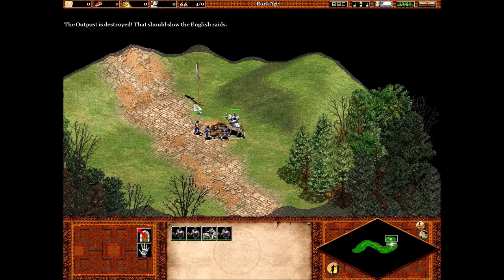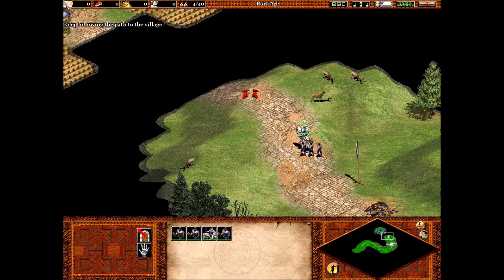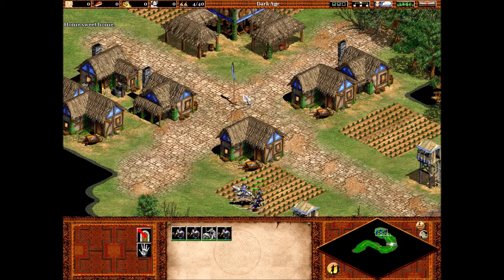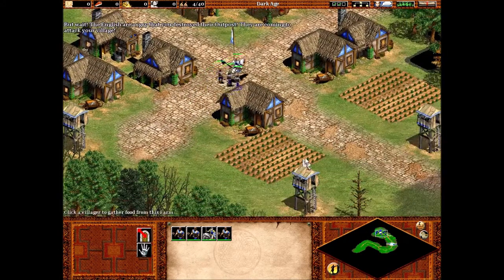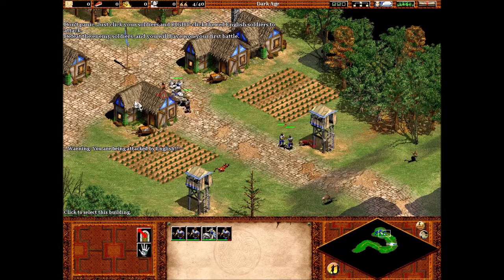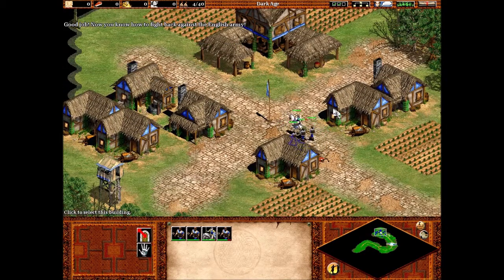The outpost is destroyed. That should slow the English raids. Keep following the path to the village. The English are angry that you destroyed their outpost. They're coming to attack your village. Don't panic. Just click your soldiers and right-click the red English soldiers to attack. Defeat the enemy soldiers and you will have won your first battle. Good job. Now you know how to fight back against the English army.